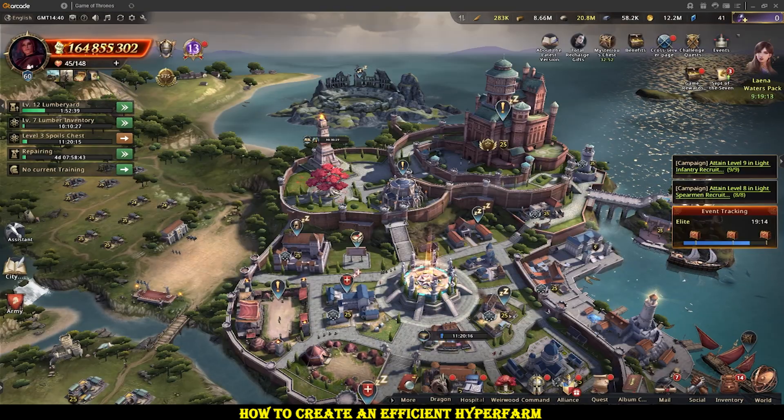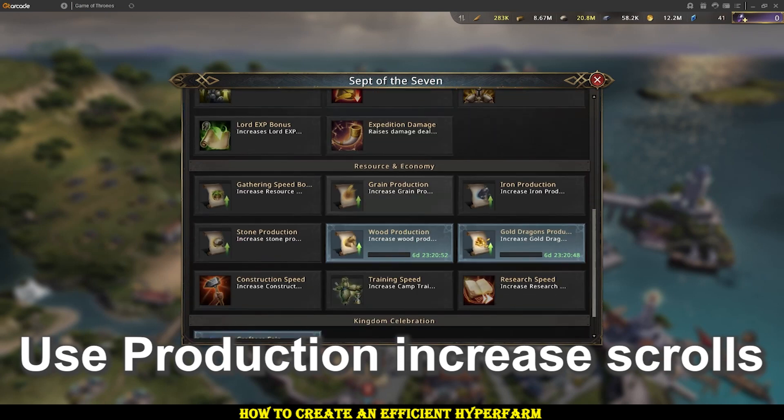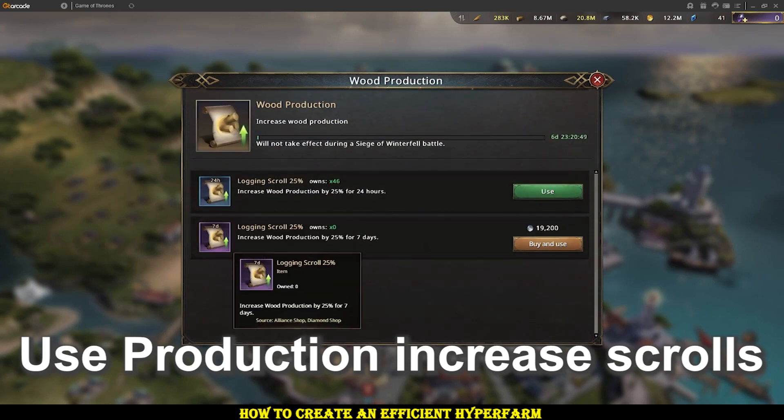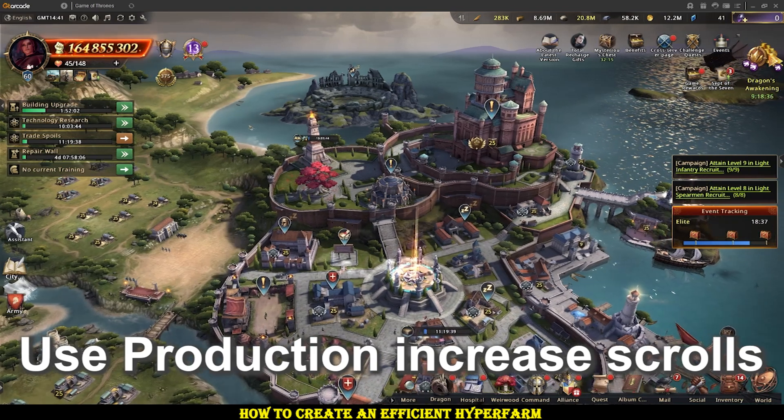We also have these scrolls which you can buy for alliance coins — they'll increase production by 25%. It can be costly to keep this going, especially if you're not in an active alliance, but it's less than 20k for 7 days, which is doable. You can get that even if you're in an alliance by yourself, just from blitzing alliance trials, which gives you a daily 40k.